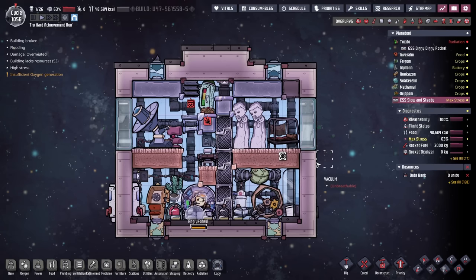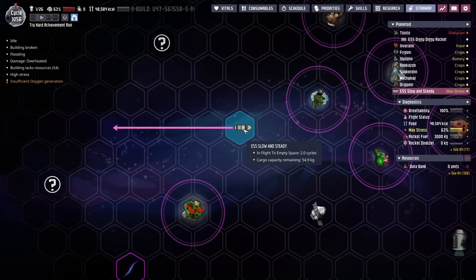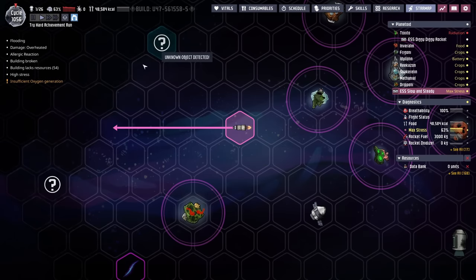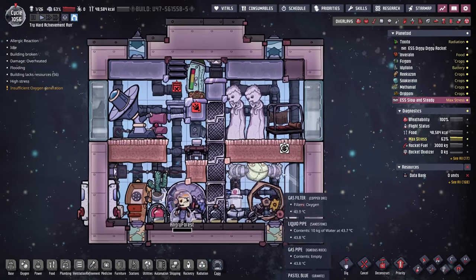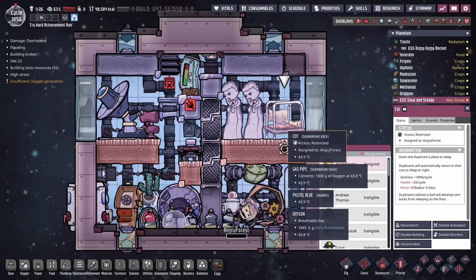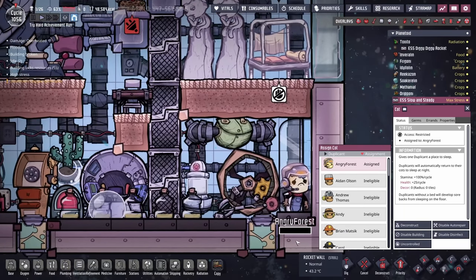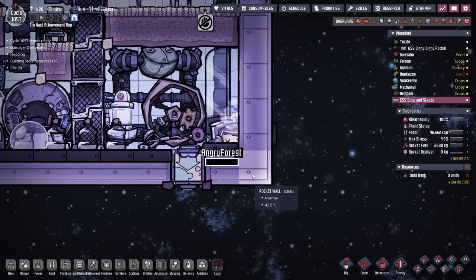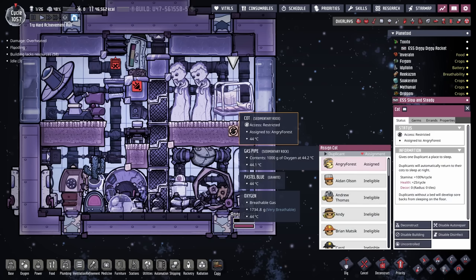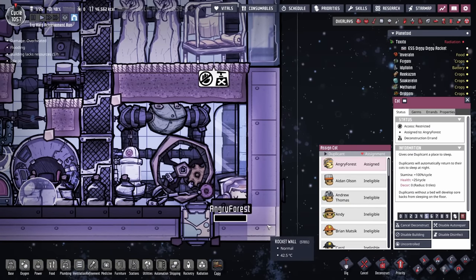Speaking of the rocket front, we have a small issue. Angry's not having a good time — they are out in the middle of nowhere, heading towards a couple of unknown objects to scan them. Unfortunately, this cot still thinks it's grounded. I can try forcing them to it, but they're still not willing to sleep there. This has caused Angry quite a bit of stress, which I think we'd all have if we ended up resorting to sleeping by the wall toilet. I'm sure this is a bug introduced in the most recent quality of life update. I'm going to try to work around it by deconstructing and rebuilding it. Hang in there, buddy — you're going to be okay.